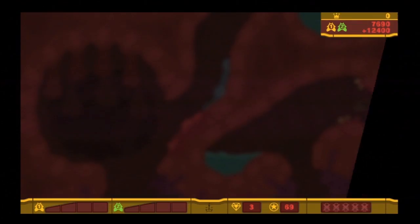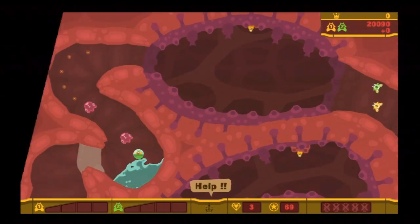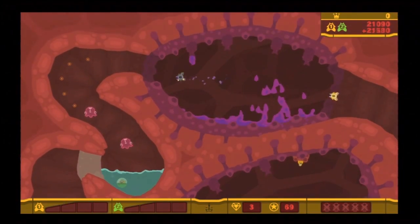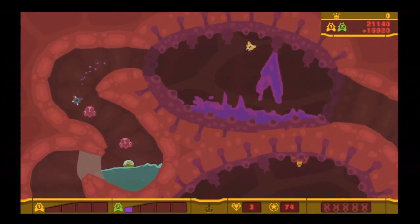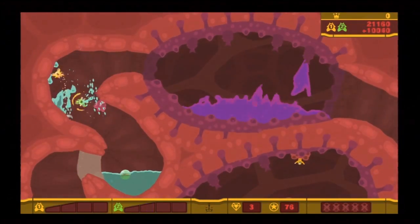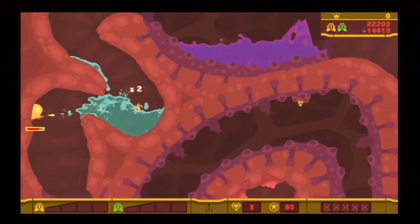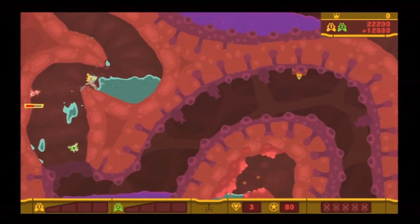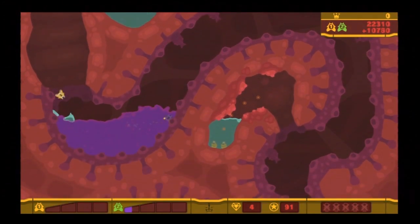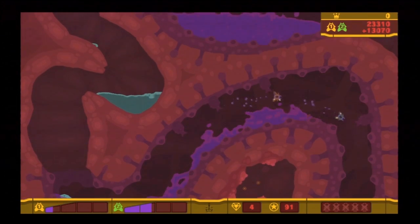We'll go to the next area. I think we got all the diamonds in that area. Now for this next one, you could totally avoid getting sprayed by those things. And we just killed a few water bug creatures. Those things can be a little bit annoying, but sometimes you will appreciate having them around because they release water when you kill them.